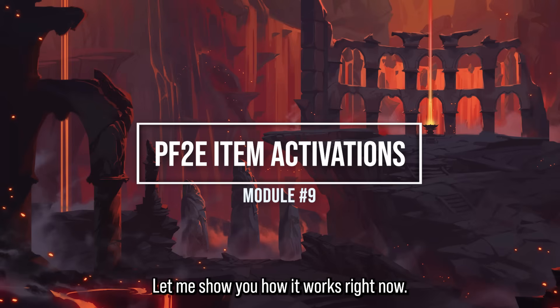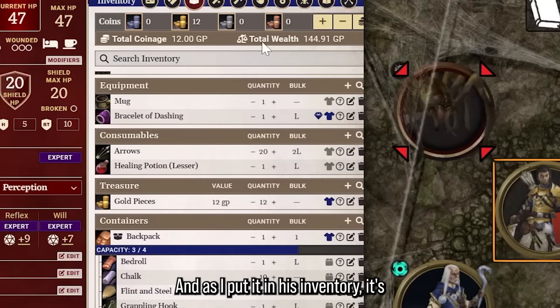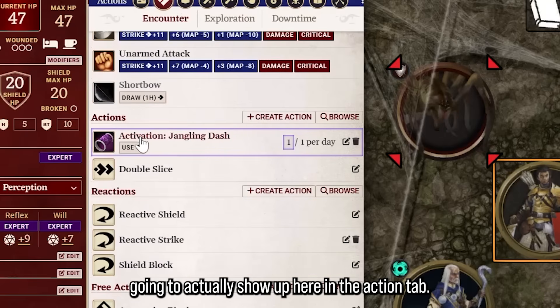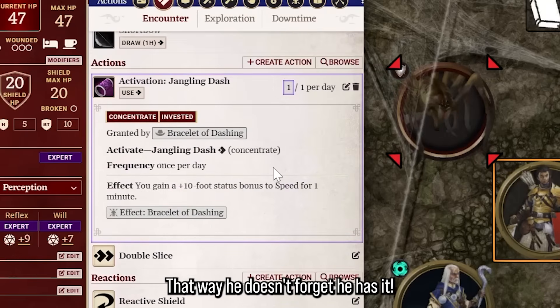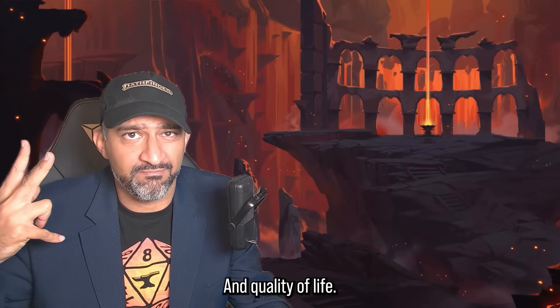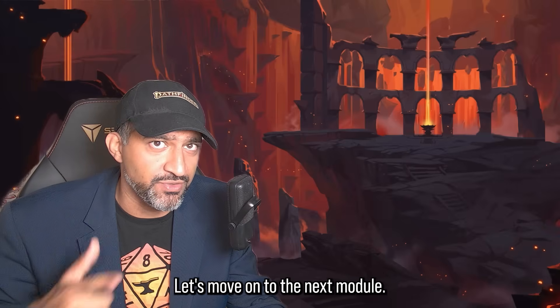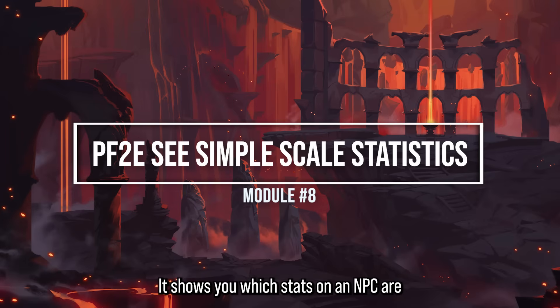Module 9 is a quality of life module that works in the background. When you give Valeros a Bracelet of Dashing and put it in his inventory, it automatically shows up in the actions tab so he doesn't forget he has it. That's it — super simple, super useful quality of life.